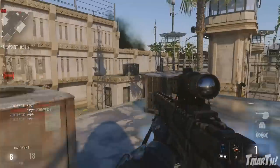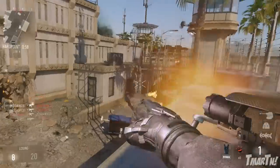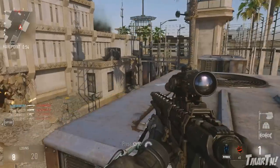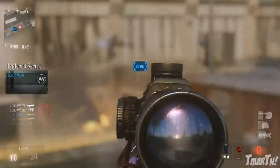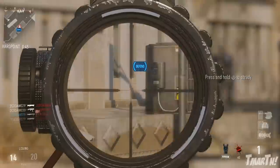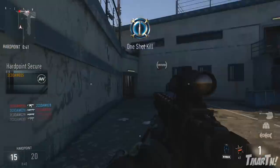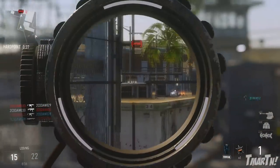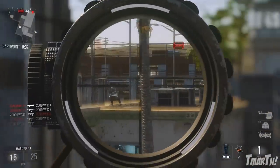First up we have Fracture. This is an arctic excavation site cradled on the shelf of a glacier. Flood lights, wind turbines, and solar panels separate large combat areas to offer several options from mid to long range engagement. We're getting a snow map in Advanced Warfare literally set on the side of a glacier, which is pretty awesome. It looks like it's going to be a slightly bigger map with longer lines of sight, leaning more toward assault rifles and snipers.